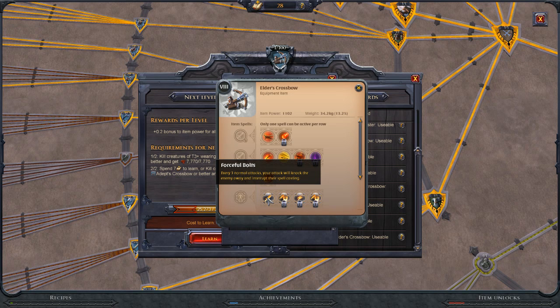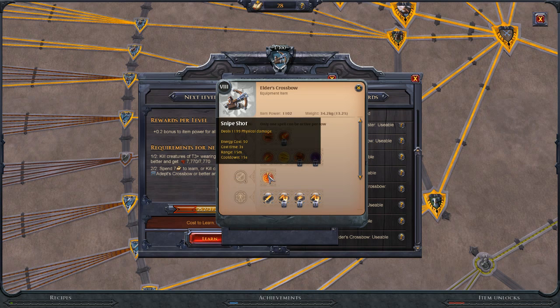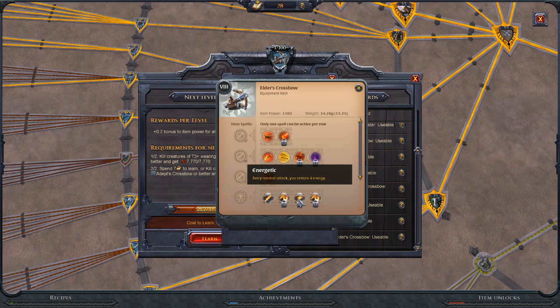The first passive: every 3 normal attacks your attack will knock the enemy away and interrupt their spellcasting. This only counts auto attacks — which means Auto Fire — so since you'll mostly be casting abilities this is unfortunately pointless. Aggressive Caster: every 4 activated spells you get a 66% cast speed buff for 3 seconds. This is really strong with this crossbow specifically because Snipe, when played right, becomes a near-instant cast dealing a lot of damage. Energetic: every normal attack restores 4 energy — good for sustained damage in most situations.